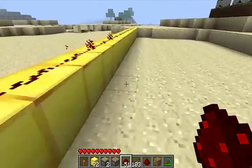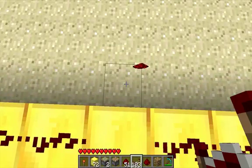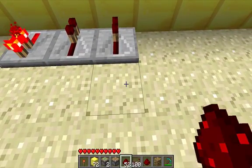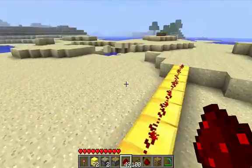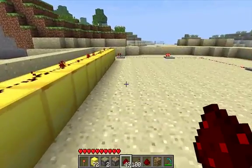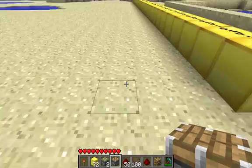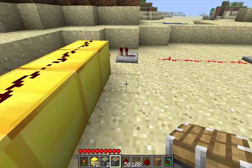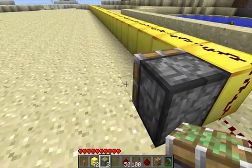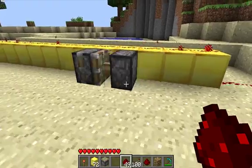Repeat this as necessary until the signal carries to the end. Then you walk all the way over here. Break this — so now this is off, this is still running. Place your two pistons. Take the redstone, close the redstone, and watch your pistons go.